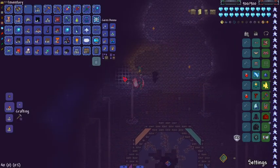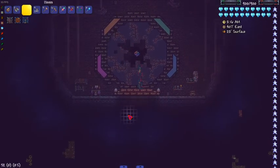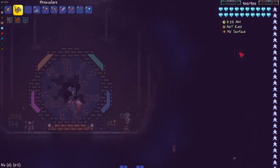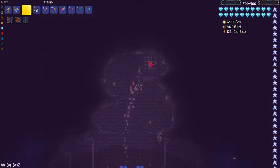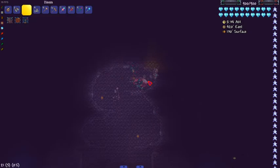It looks a bit empty, but I'd say not every evil cave has to be full of stuff, so this is okay. There's nothing more here for now — I could add some things, but at the moment this is all I have. So yeah, this is the finished castle build.